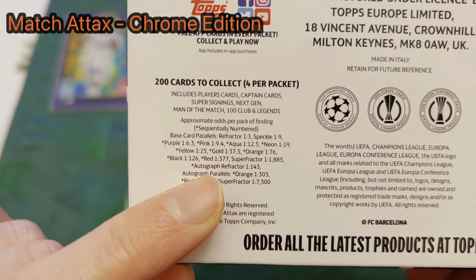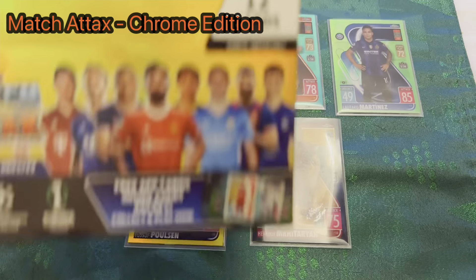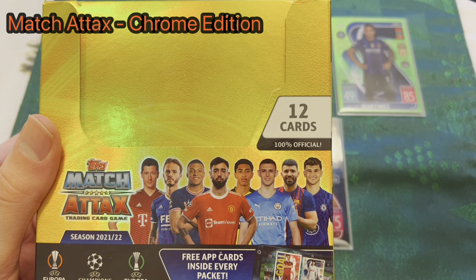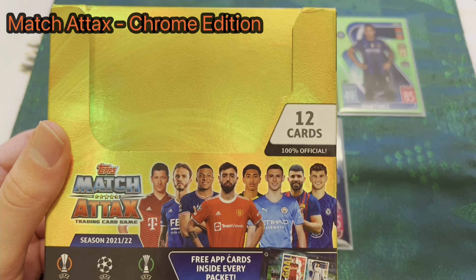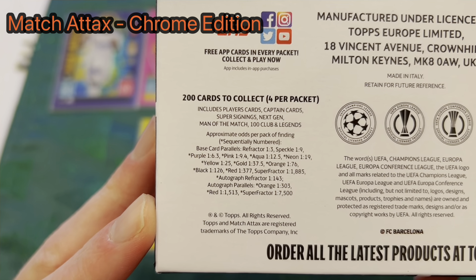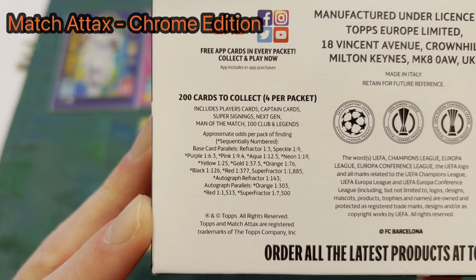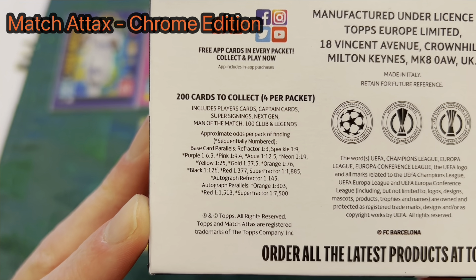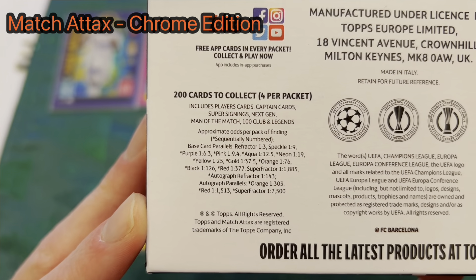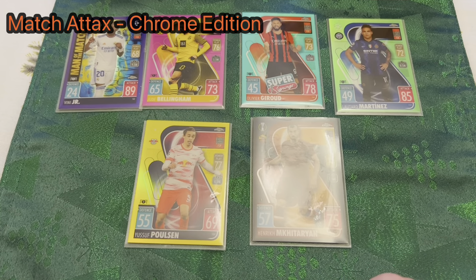Notably, you can get autograph cards in the Chrome box — one in every five boxes — which is crazy compared to the standard set where you need roughly 3,100 packs, or 130 boxes. There are also Autograph Refractors at one in 143, Autograph Parallels at one in 303, Red Autographs at one in 1,513, and a Super Refractor Autograph at one in 7,500 — that's essentially a one-of-one. I've seen someone online who pulled the Neymar version, so they do exist.